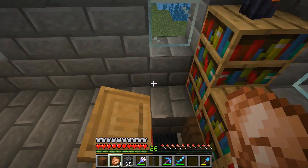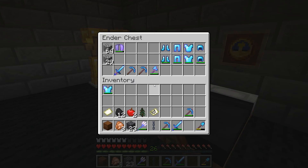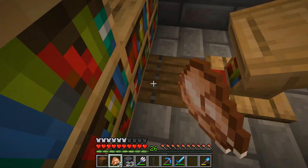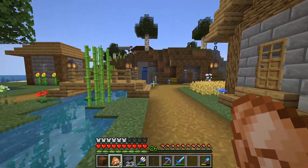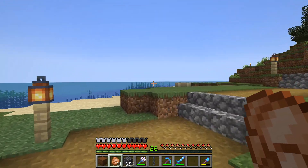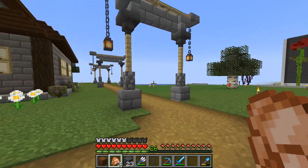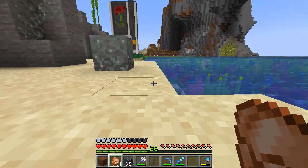Breaking through bedrock — I asked if it was done in creative because everything on the server is supposed to be survival only, give or take. Apparently that was a glitch done in survival, something with a piston. Everything in there is survival, except one or two command blocks he put in to switch difficulty modes and turn villagers into zombie villagers so you can get the trading prices down more efficiently. As far as I know, that's the only command block used.